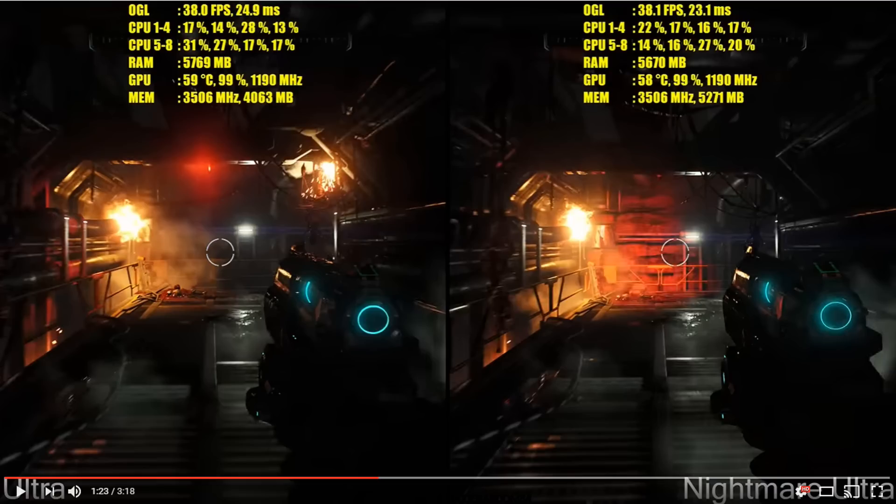Next up, we have Doom. Doom is using 4,063MB, and 5,271MB on its Nightmare Ultra settings. Nightmare Ultra is just a setting — two options in the game you can bump up to Nightmare, mostly shadowing. It does bump up VRAM just over a gigabyte, from 4,063 to 5,271. This is Doom at 4K — a gorgeous game running at only just over 5GB at 4K.